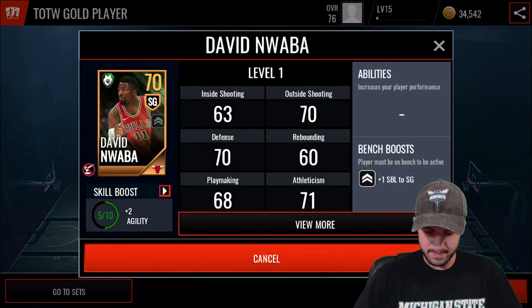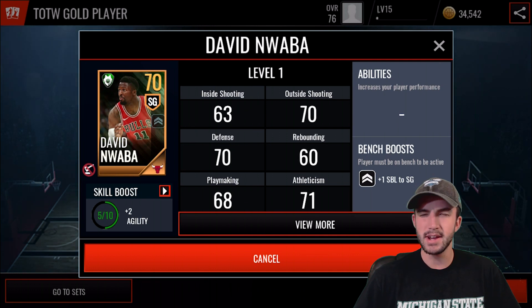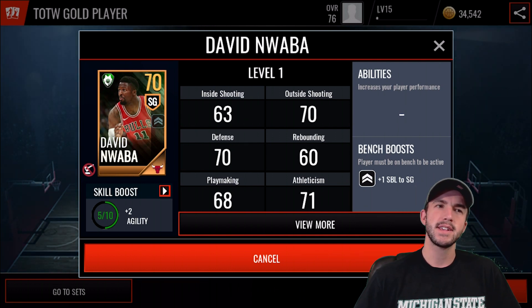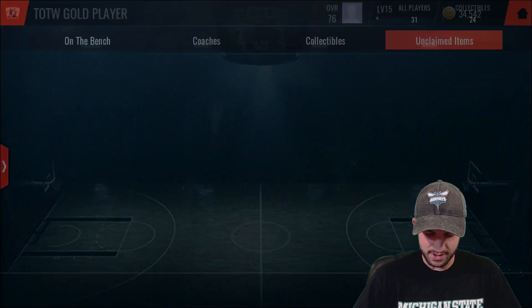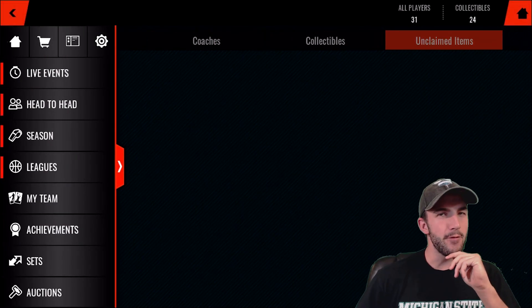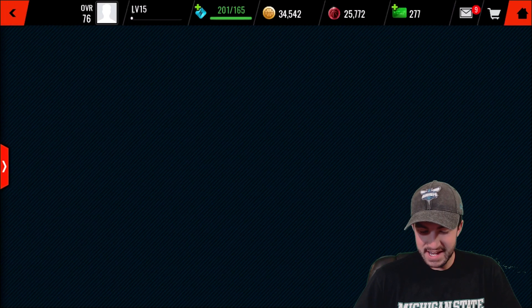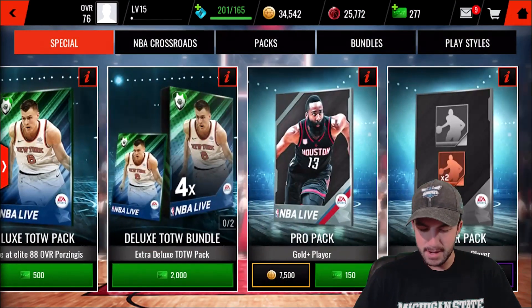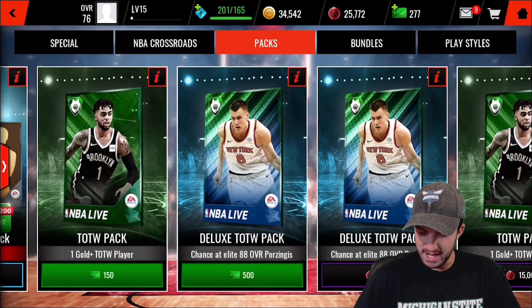And we get David Nwaba — 70 overall, so the worst possible option. He does give one SBL to Steel Block — or maybe Steel Block... SBL, what would SBL be? To Shooting Guard. I honestly have no idea what that is. The thing is, I can afford to play more head-to-head games now so I can get more rep. If I'm grinding, then getting more rep for packs I want later on shouldn't be an issue — but I'm lazy!